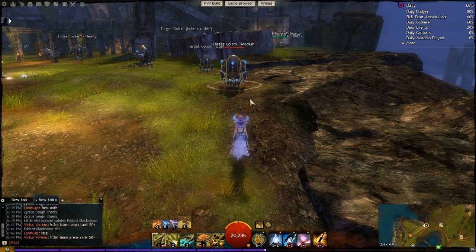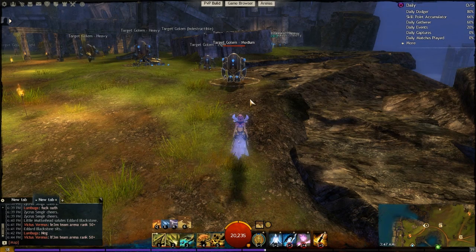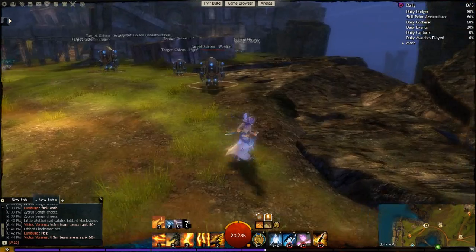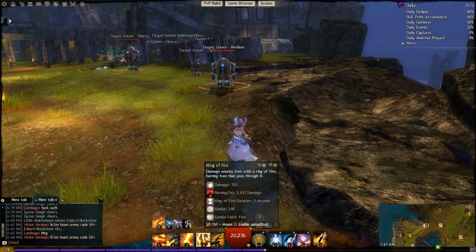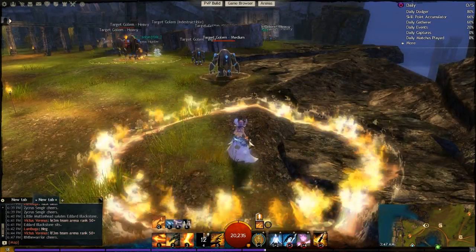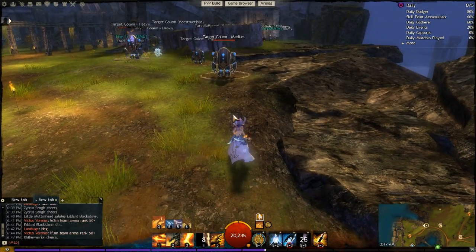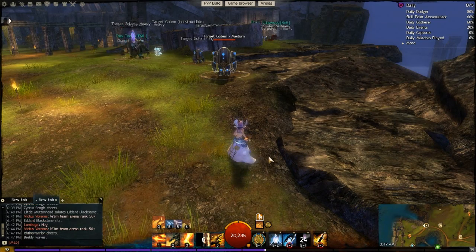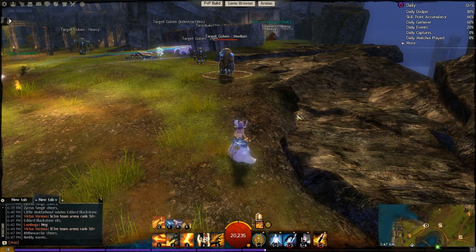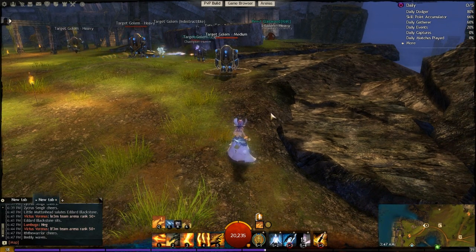Time to talk about Might Stacking, which is very important with the Elementalist. If you're new to Guild Wars 2 or the Elementalist, basically what happens is you put a Fire Field down, and within this Fire Field you can use Blast Finishers like Arcane Wave. When you use a Blast Finisher inside a Fire Field, you get Area Might — three stacks of Might to yourself and anybody around you. That's one of the key goals we're going to achieve with this build.